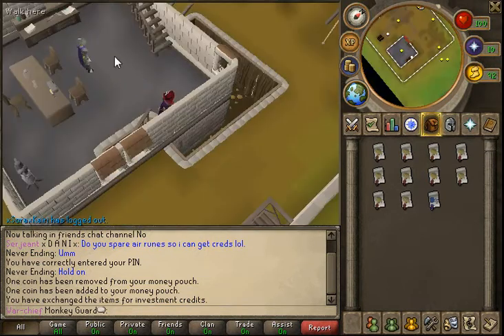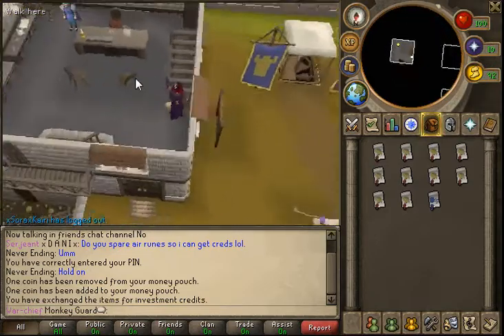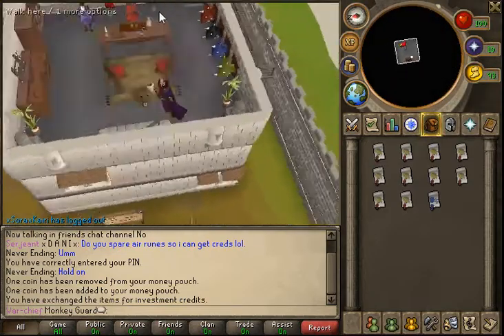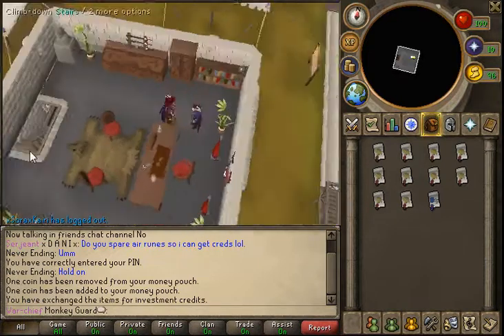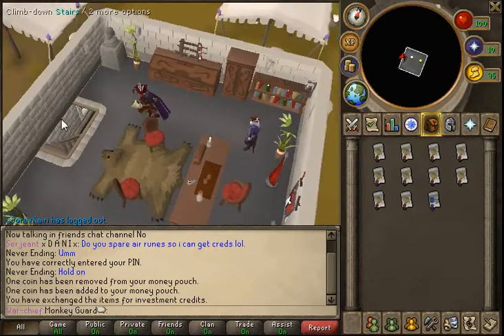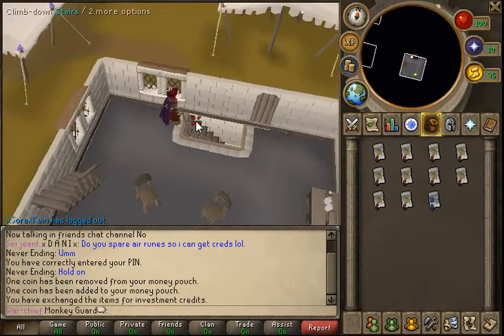As you're ascending through the ranks, the ranks do get higher and you get better rewards. Eventually, you can imbue Berserker rings to give them plus 8 to Strength and a bunch of other stuff like that. But for now I'm just going to show you how the gameplay works and what you want to look for.